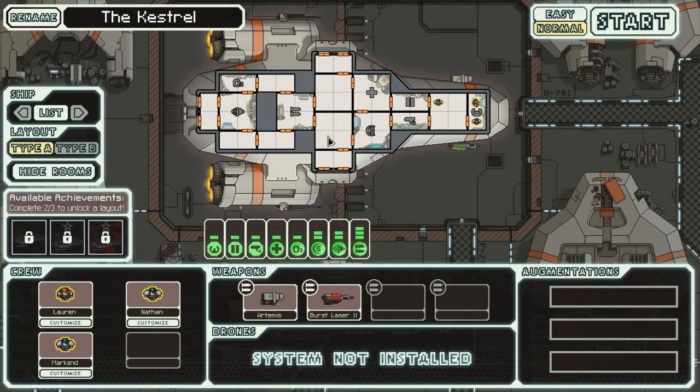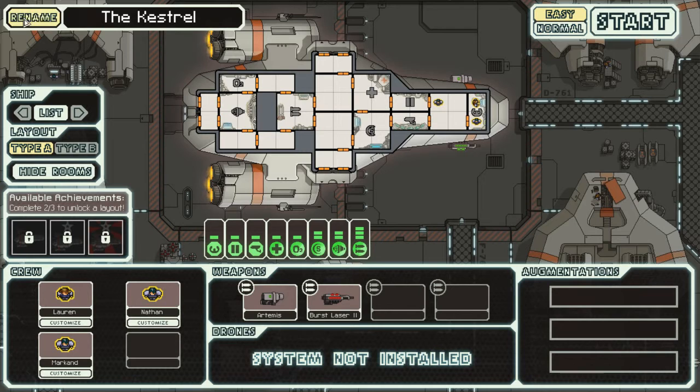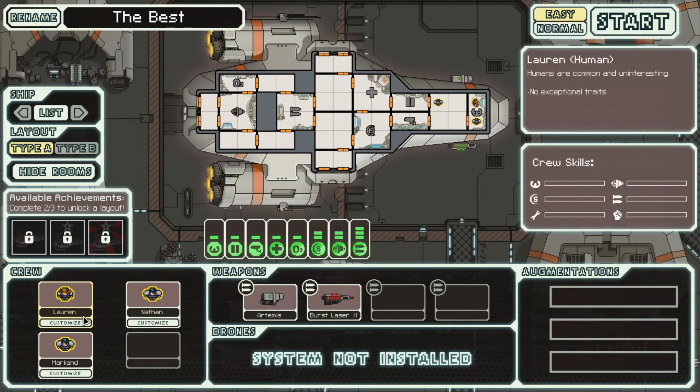Easy increases scrap rewards and reduces enemy difficulty. Standard gives normal scrap rewards and enemies, with a 25% score boost. Okay, so I think we're just gonna do easy for now. Let's name the ship... I'm horrible at naming things. I guess we're gonna name it 'The Best Ship.' We have the best ship — that's the best I can do.